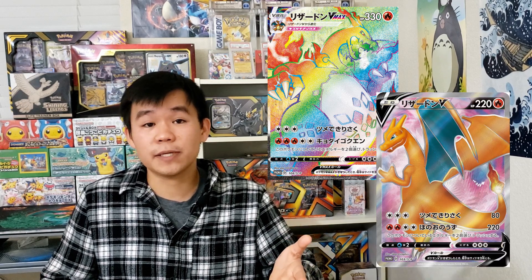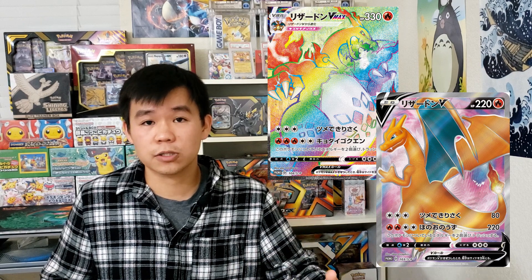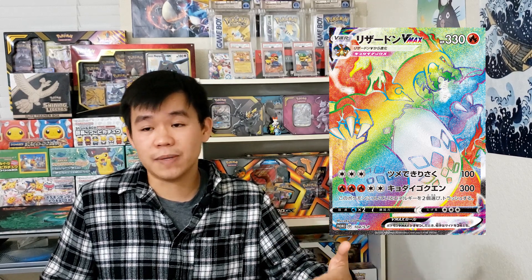Two cards that are definitely missing from Darkness Ablaze are the Charizard Hyper Rare VMAX as well as the Charizard Full Art V card. Both cards are Japanese promo trophy cards, and when they do these they don't tend to print English versions of the cards. They did this in 2019 and in 2018, so this is not a surprising move. What is surprising is just in general not printing a Charizard Hyper Rare VMAX — this card is gorgeous and a lot of collectors are going to want it. Having only a Japanese version as a trophy card will significantly increase the price of the trophy Hyper Rare Charizard VMAX considering there's not going to be an English version.